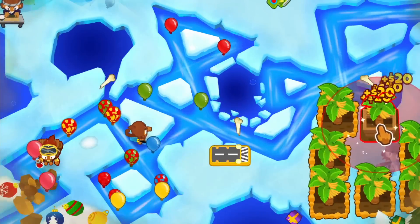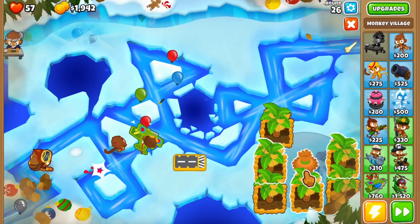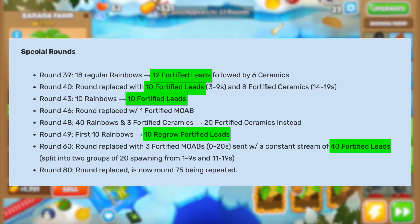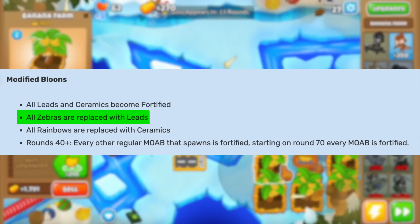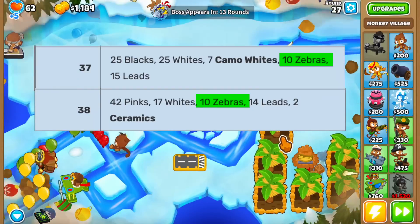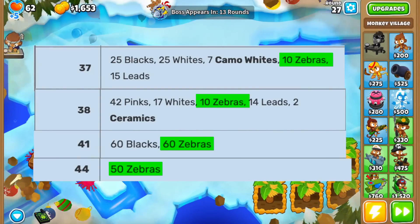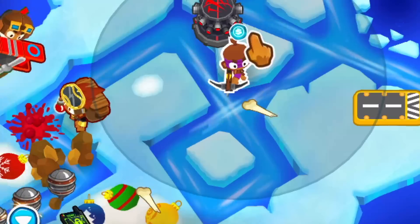First off, I think I have a new favorite tower versus Dreadbloon, and that is the Lead to Gold Alchemist. This tower makes $50 for each Leadbloon it pops, but it's particularly good for two reasons. There are a few special rounds in the Dreadbloon fight with more Leadbloons, but the main benefit is that in the Dreadbloon boss event all zebras are transformed into Leadbloons. For example, there are 10 zebras on rounds 37 and 38, then 60 zebras on round 41 and another 50 on round 44 — and if this tower makes $50 for each of them, that is a lot of extra cash for the early game.